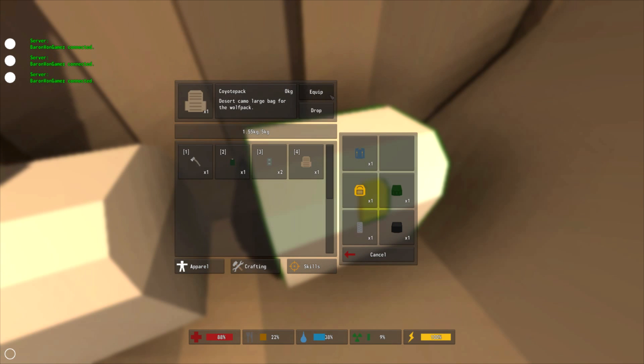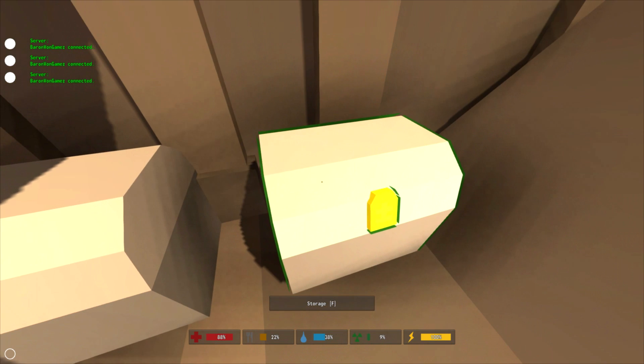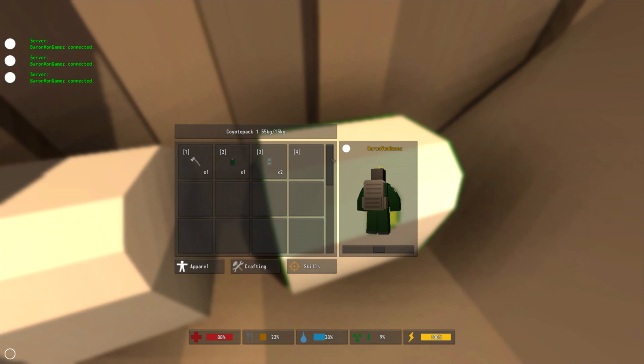Now we have the coyote pack. The coyote pack is found in military locations and on occasion civilian locations. It has 20 slots, four columns, five rows, and it can hold up to 15 kilograms in weight.